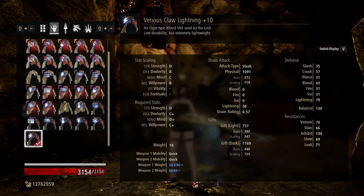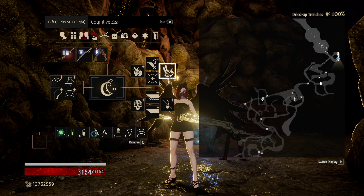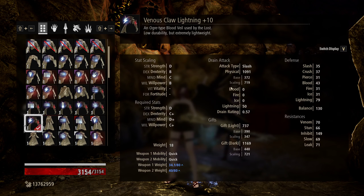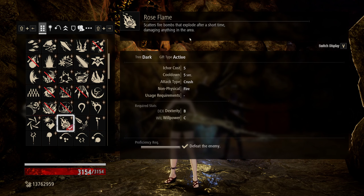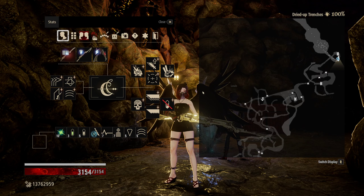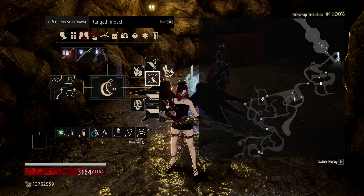Any of these three are ideal, however I would definitely go for the Venus Claw as it is slashing lightning. We're going to go for slash lightning because on backstabs you're going to be doing slash damage, and we already have Pierce in our weapons, so we want to diversify our damage output. We have Crush in Rose Flame, and this is just to distract the enemy and put some extra damage on the field. We are paired up here with Louis, and we are going to make sure that we get all of our damage going with these three.